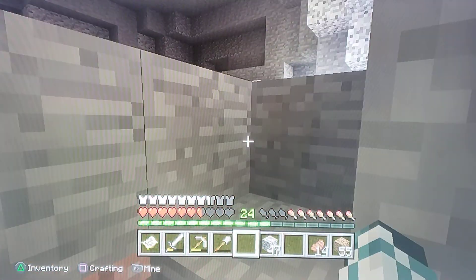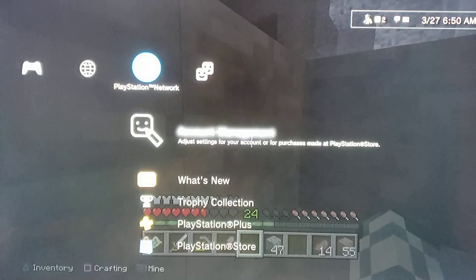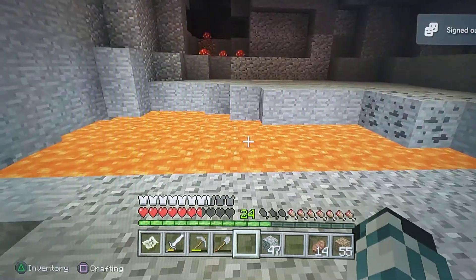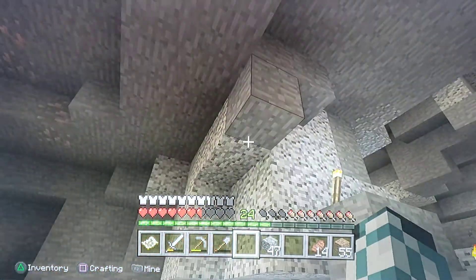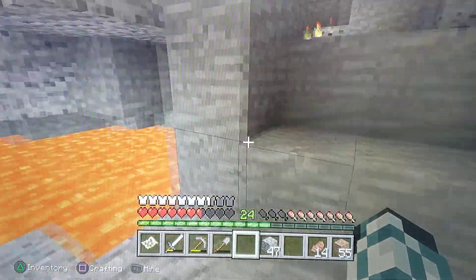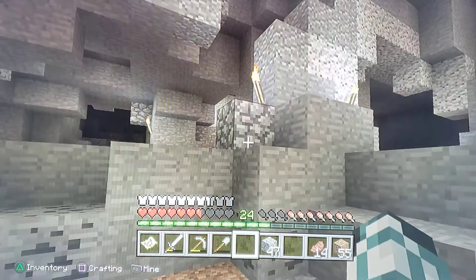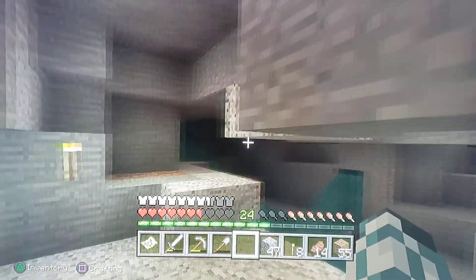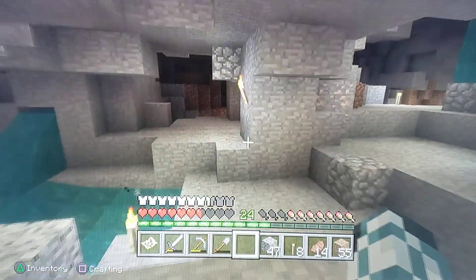We need to do a bunch more mining in this direction, but there's an issue — we need to get rid of this lava pond here. To do that we need a bunch of gravel, so that's what we're going to do now: collect more gravel. I do believe there is a pretty good clump of gravel somewhere nearby.